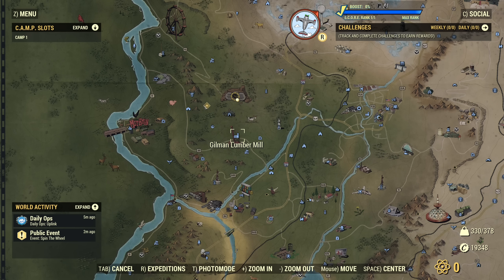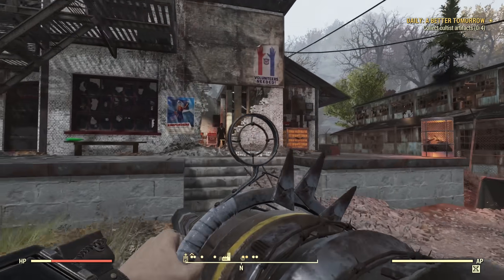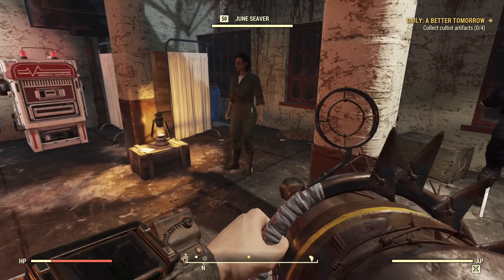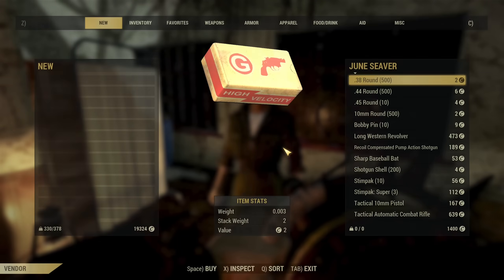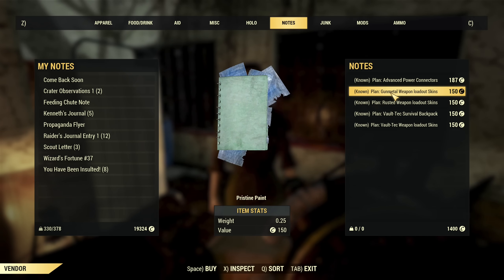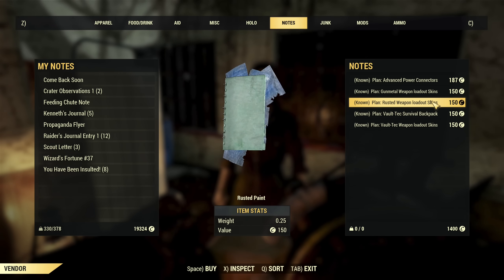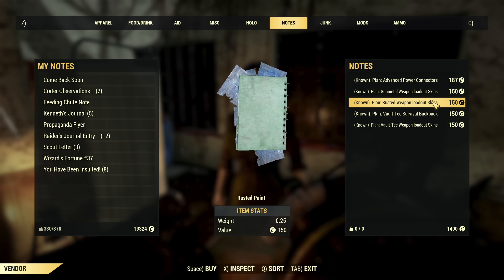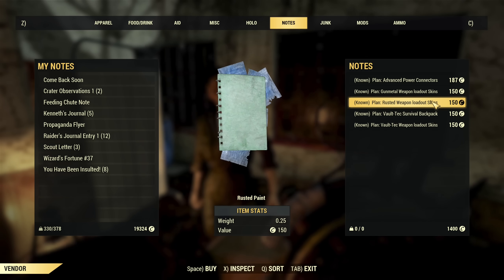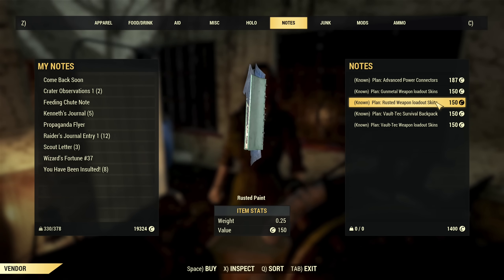Next, there are changes to Gilliam Lumber Mill. This location has been taken over by Responders. They will provide you with a new daily quest, and one of them — June — is a new vendor. For the first time ever, she will sell plans for weapon skins for caps, and she will sell them cheaply. That's something new and cool. I hope we'll see more of that in the future — it's awesome to be able to purchase weapon skins with caps.